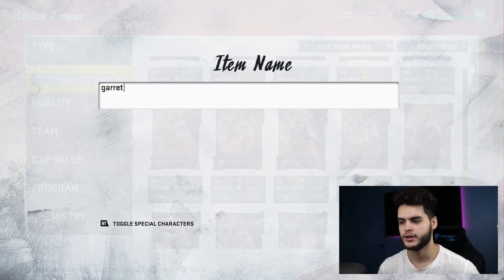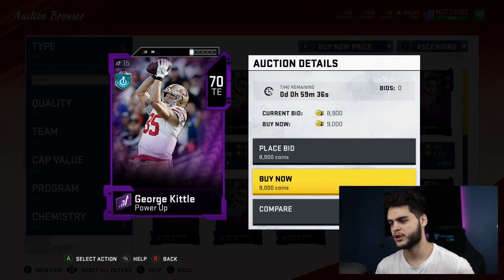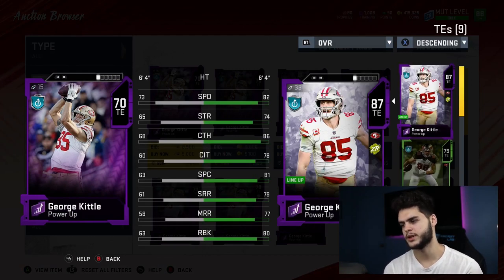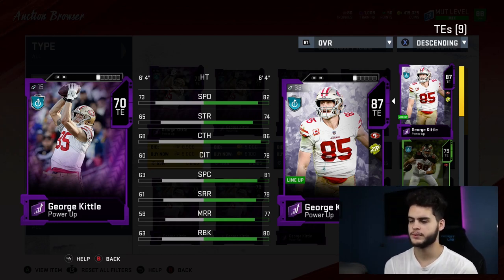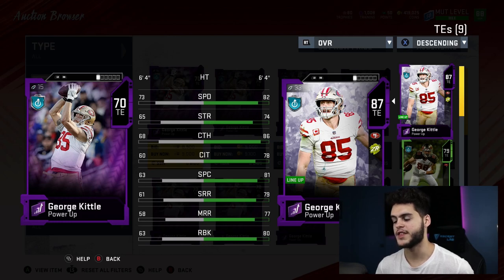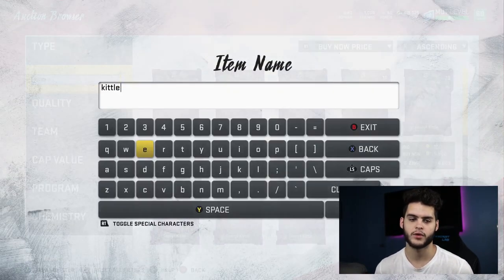Next is a guy I've been talking about all year — you cannot go wrong with George Kittle. You can probably get his 87 for around 50k if you do it right. The George Kittle power-up has 82 speed, 86 catching, 81 spec catch, and 80 run blocking — that's all you need to know. He can catch, he's fast, and he can run block like a lineman. The power-up card costs about 9k. You could power him up to about 85–86 with 50k of training, or use your power pass to push him. I still use him, which shows how solid he is, even with higher-overall tight ends available.